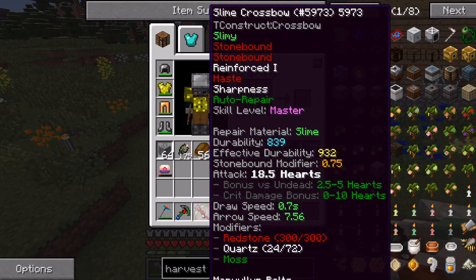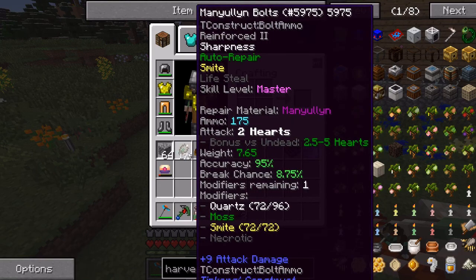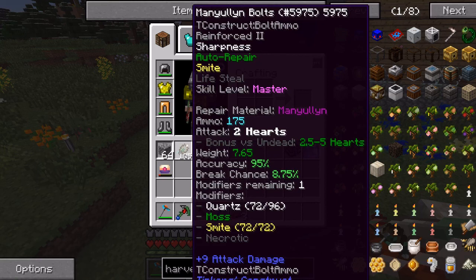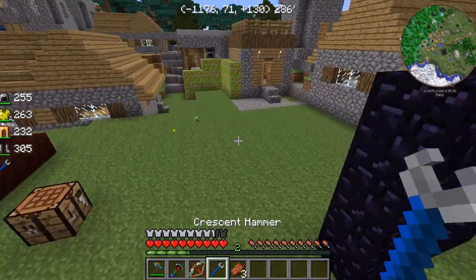My draw speed is 0.7 seconds, and my bolts just wreck people. Since I got the moss on there, it auto-repairs, so it basically refills my bolts without me having to do anything. Pretty dang good there, I like it.